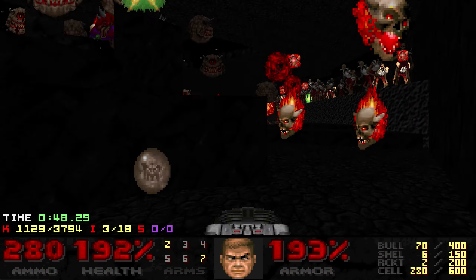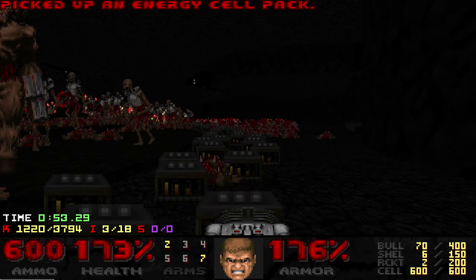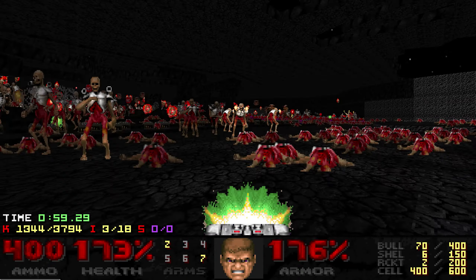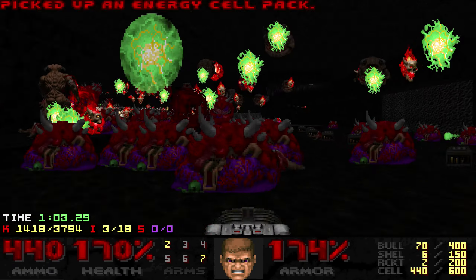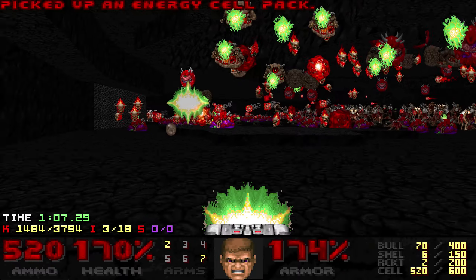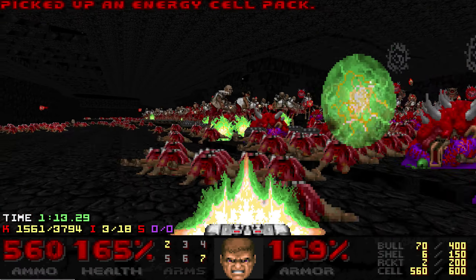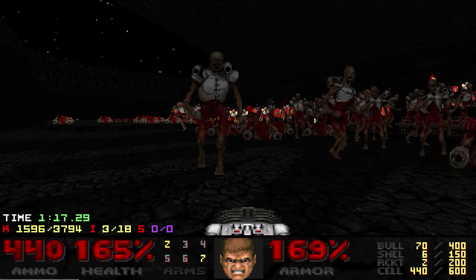Now we kind of settle into a standard strafe. Obviously you've got infighting rockets that you need to be constantly aware of, particularly from the line of cybers down towards the end. There's a bit too much going on in the rest of the fight to try and go in on them. The presence of the arch-viles means you really can't do it quickly — the cybers have got a lot of health so you need to spend a fair amount of time trying to clear them out.